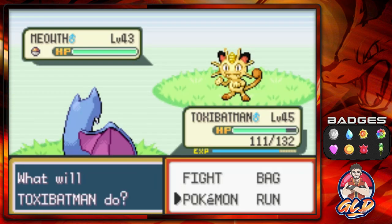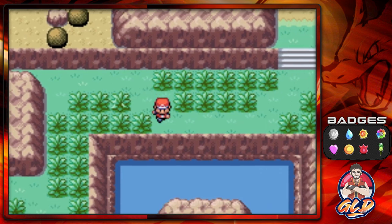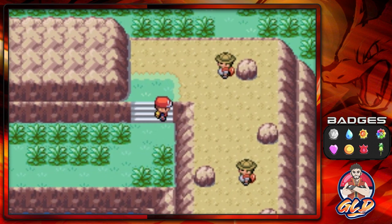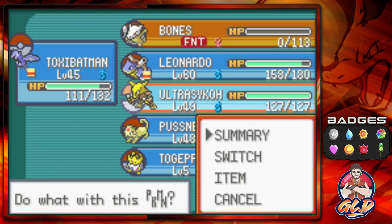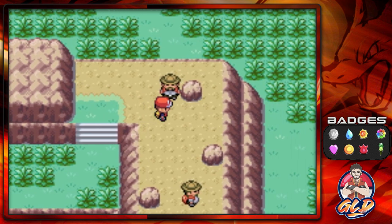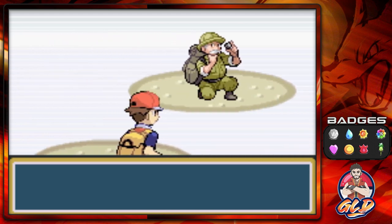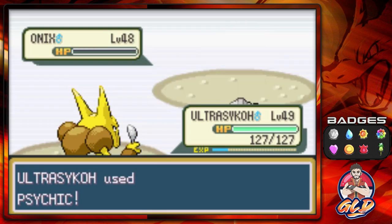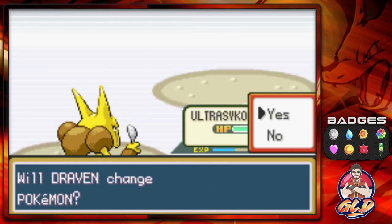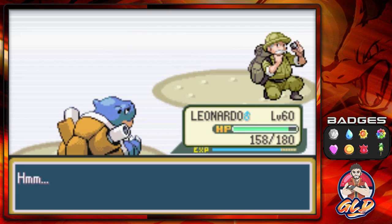We got a wild Meowth. I'm purposely trying to find a specific Pokemon here. We got quite a few trainers wanting to battle us. Ultra Psycho needs to get to level 50 so let's go ahead and do that. Here we are taking on Ruined Maniac Stanley — he has himself a Graveler. Look at that, Toxicbatman grows to level 46! Surf attack does the trick and Stanley has been defeated.